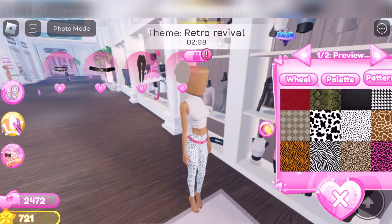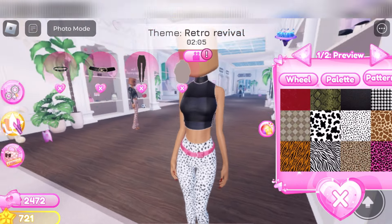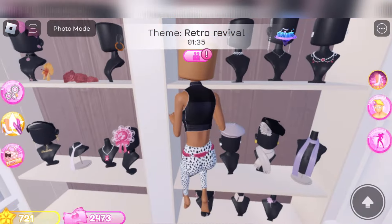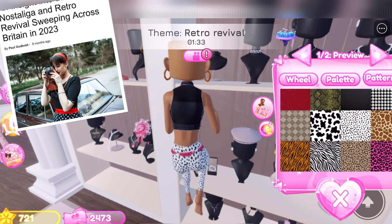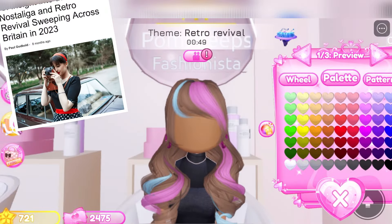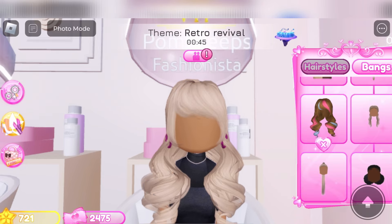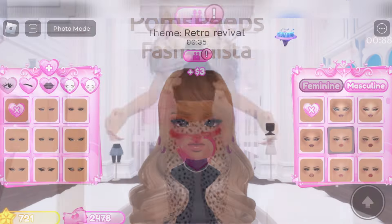I know I'm going to get it after this one, so I'm doing this retro revival with you. Here's the picture that I found when I googled retro revival. I tried to find a picture I like the most and this one is like a red belt, polka dot pants, black shirt, headband. So that's what we're going for, and she had bangs as well.